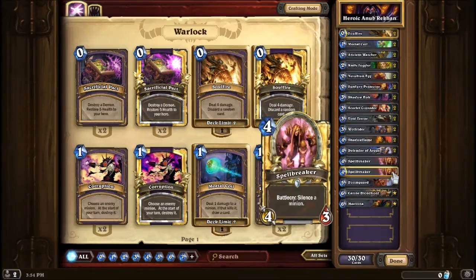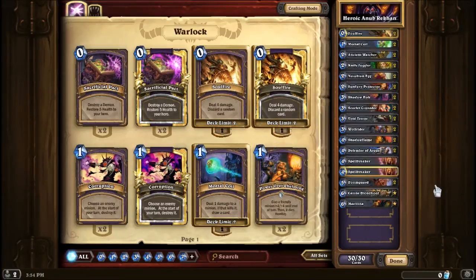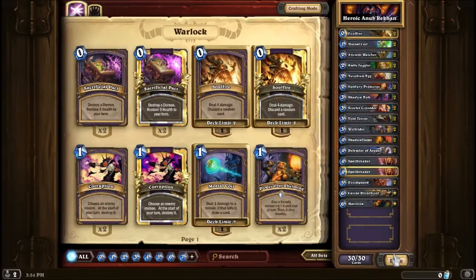Spellbreaker I didn't really find too useful when I did this on my own, but Cairn and Myixna were definitely great cards. Myixna is great for dealing with the 4-4s because it can deal with two of them, and if they play the 2-8 Taunt guy, you can easily kill it too.